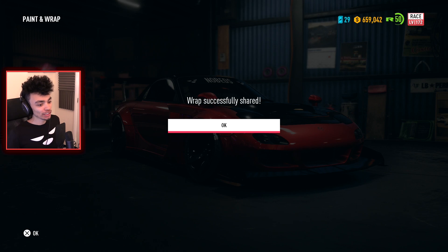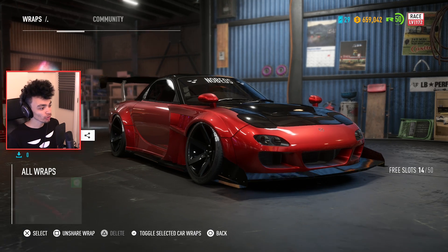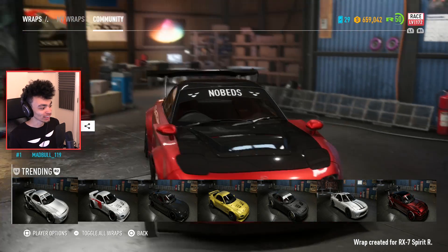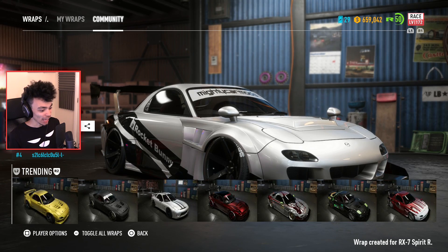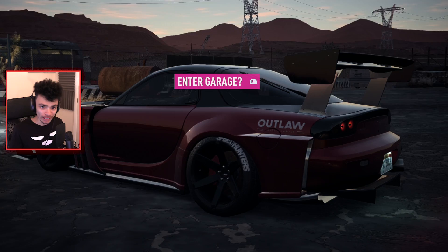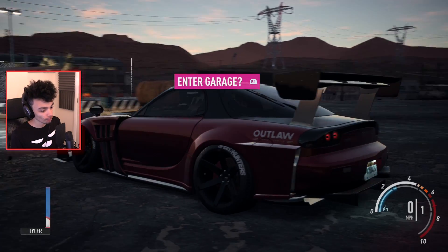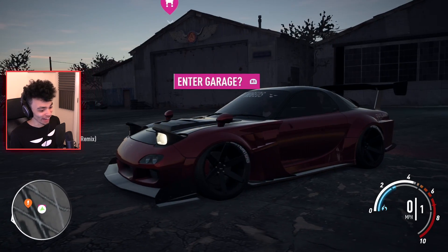That'll do - nice red paint job. Let's do a little bit of a design. This wrap has been shared, so if you want to download it on PlayStation 4 you can do so. Let's have a look at the community wraps and see how many have already been made. We've already got the Rocky Bunny wrap right here, and there are some pretty interesting designs - most people probably pulled them from other cars, probably not in final form for the RX-7.